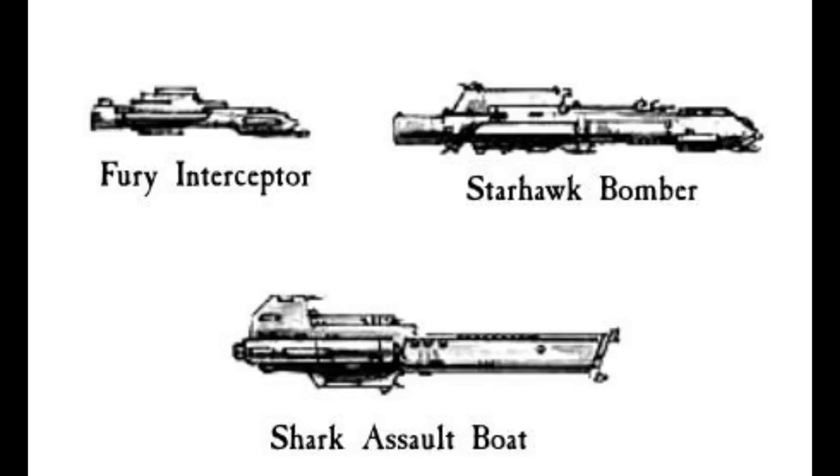Like most Imperial vehicles and voidcraft, there exist several different patterns, marks, and variants of the Fury Interceptor, with the largest of them reaching up to 60 or 70 meters in length, and the smallest being around 40 meters. The size of the Fury is such that a wing of 20 Furies takes up the same amount of space aboard a starship as a wing of Adeptus Astartes' Thunderhawk gunships.